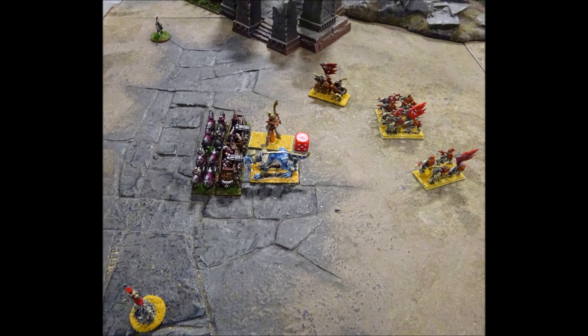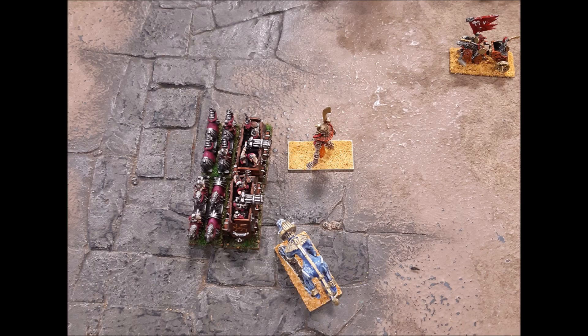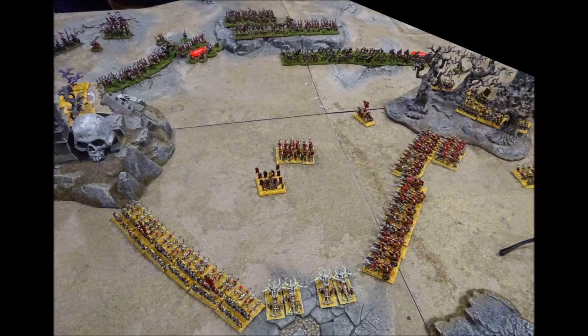In an attempt to remove the war wagons, undead monsters charge home. However, due to their defended status and defensive fire, the war wagons easily see off the bone giant and the sphinx. The undead monsters are forced to fall back and seek easier prey elsewhere. This turn, the Kislevite shaman enact their plan, and with three successful free spells, remove all three undead skullchucker catapults.